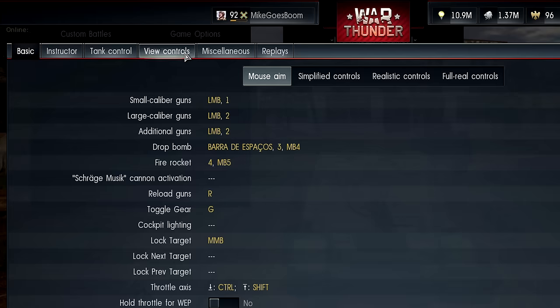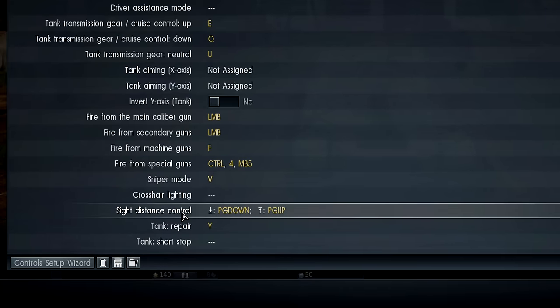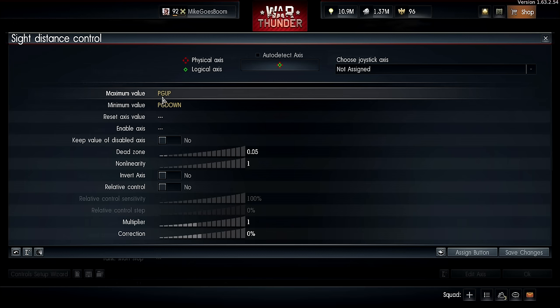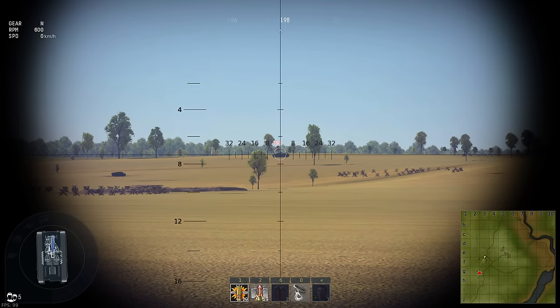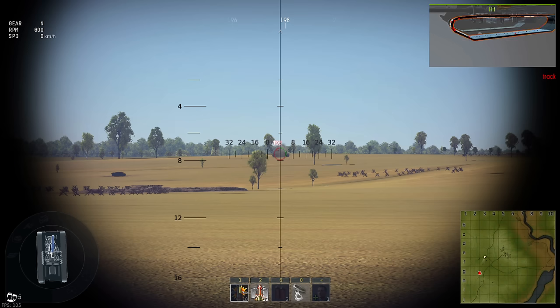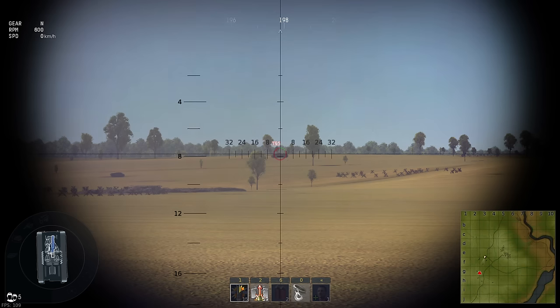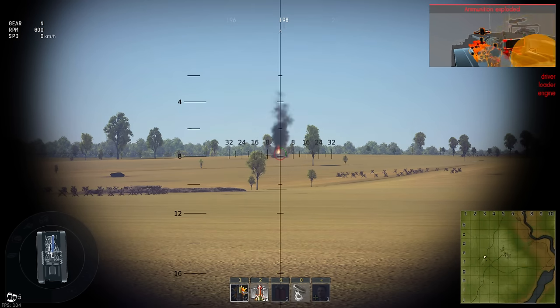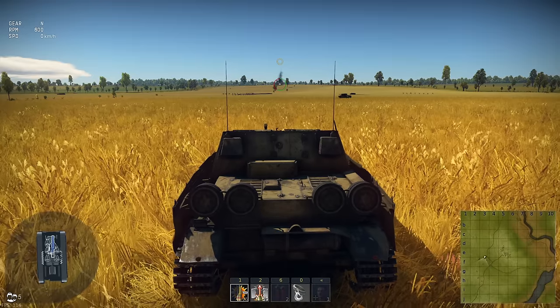Zeroing makes it easy to engage multiple targets at the same range, as it keeps the gun locked at the elevation you've set. To zero the scope, go to controls, tank control, make sure you're on full real controls and search for sight distance control. Here you assign the maximum and minimum values to two different keys. We have the distance, we have our sights set to that distance, time to fire. In this case the shell is extremely slow and the target is at high elevation, so I've set the sight to just a little above 700m. And there we go - a hit on our first shot!